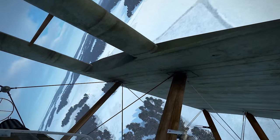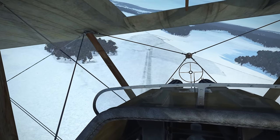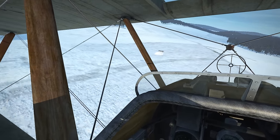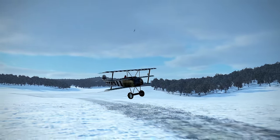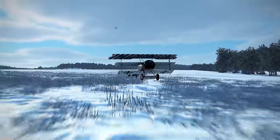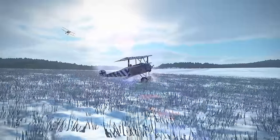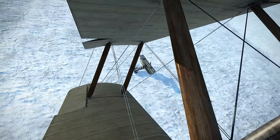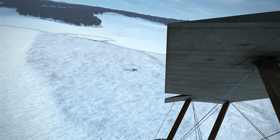Looks like he might be able to land it — maybe experiencing some engine trouble. And that's it, he put it down. He actually managed to land the DR1. I did light that thing up pretty hard; I'm pretty sure he's damaged. It's a great fight by a worthy opponent. I guess that's splash one Fokker. That looks like a green flare — a thank-you flare. You're welcome, buddy.